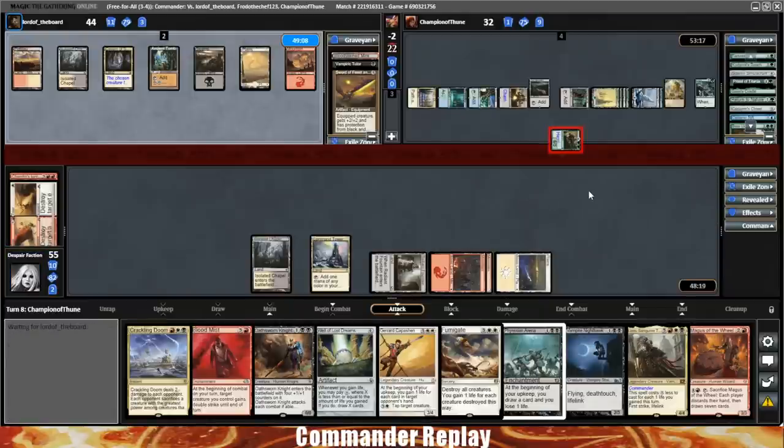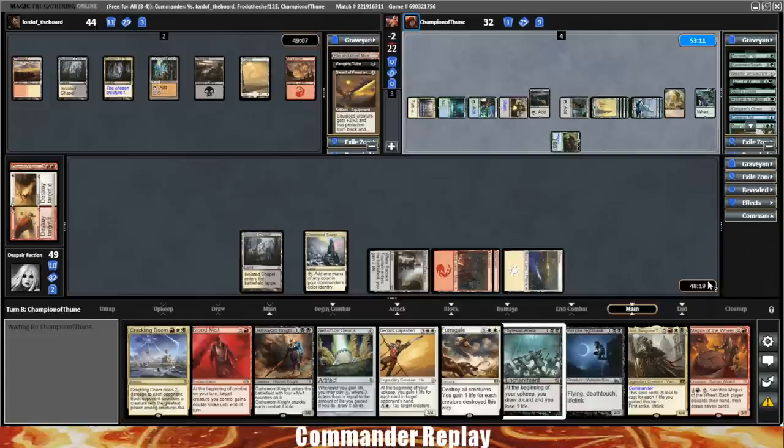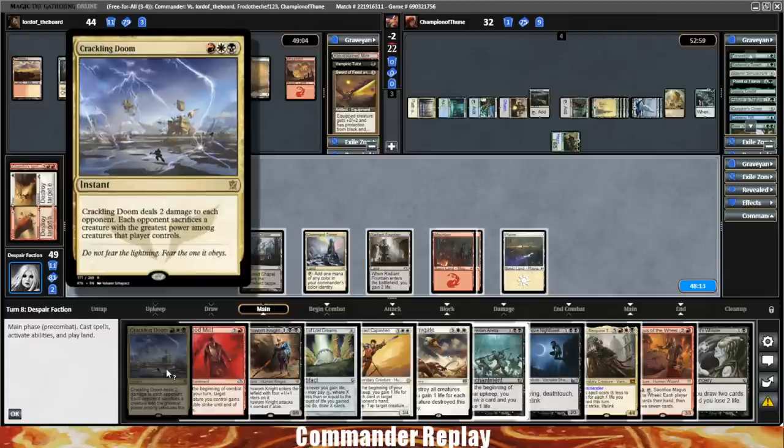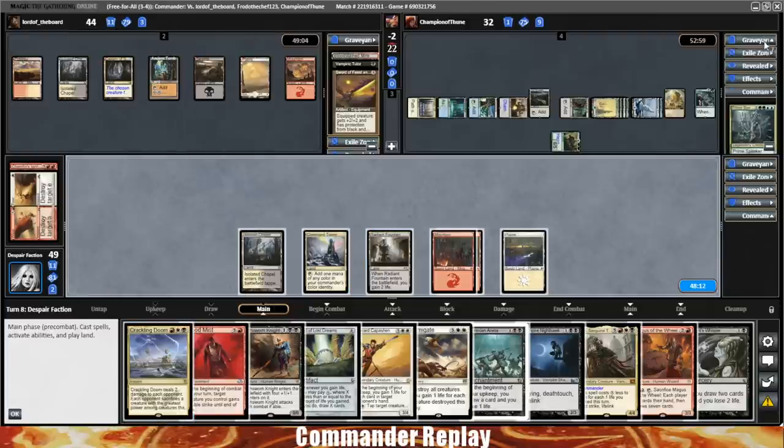Opponents are low on cards, so Giltspire Avenger isn't good right now. Pass the turn. Here comes the Wayfarer — Land Tax, Talisman, Puresteel Paladin, Basilisk Collar. Draw a card off the Paladin, equip the Collar onto the Weathered Wayfarer — opponent does not yet have Metalcraft. They pass the turn without recasting their commander. Next turn they probably recast their commander after suiting up some swords and gaining a bunch of life.